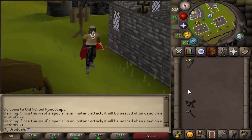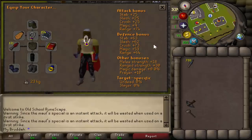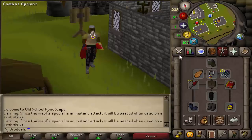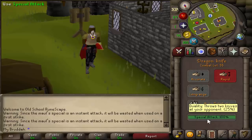You guys know me — I barely know how to kill a bear in the wilderness, so I waited for the Dragon Knives to be brought into the game and I'm going to be PKing with this. Now obviously the Dragon Knives are stronger than the Rune Knives. They will have higher strength bonus and therefore higher DPS. Not only that, they have a special attack which the Rune Knives don't have.